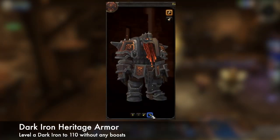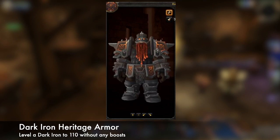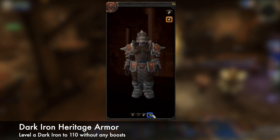The last thing I want to mention is the Heritage Armor for this allied race. You can unlock it by leveling a Dark Iron up to 110 without using any kind of level boosts. Once you earn it, any Dark Iron character on your account can use it.